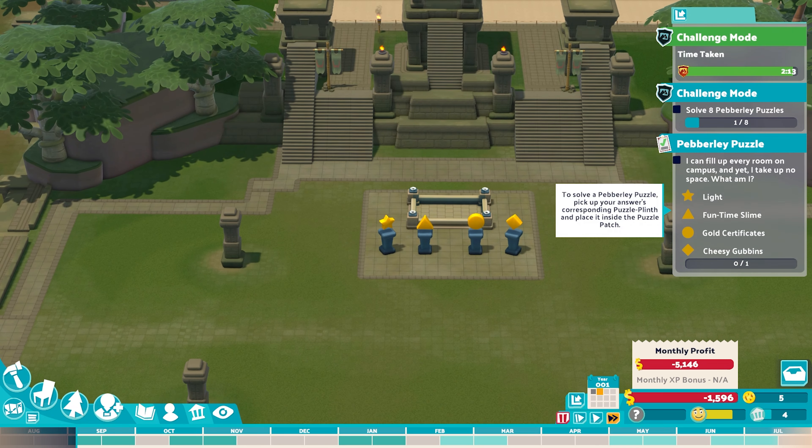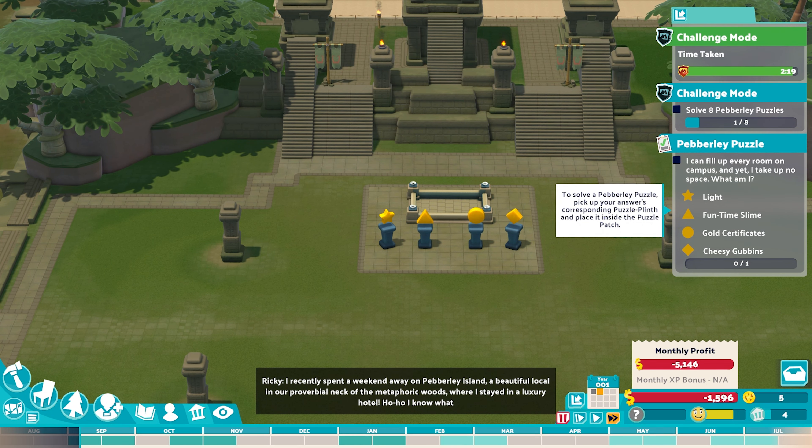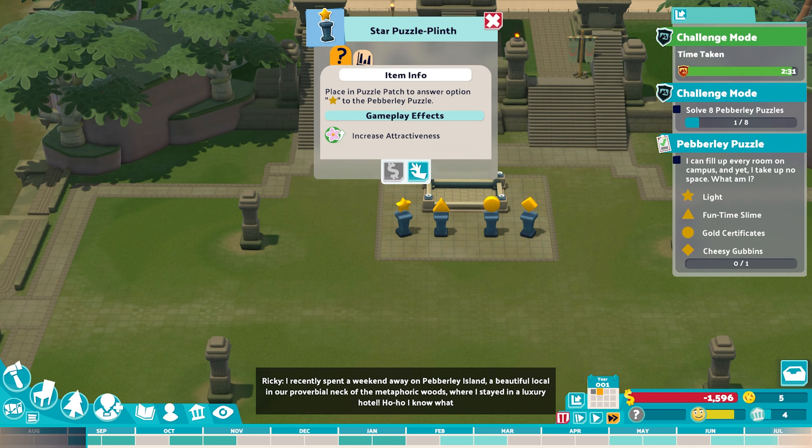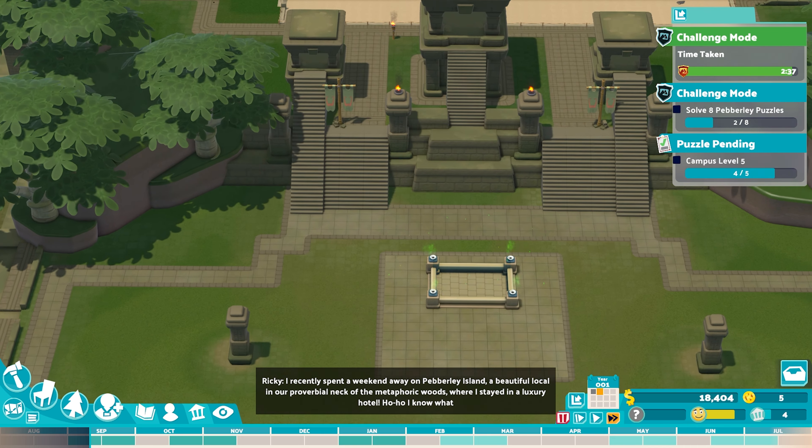We've dropped into debt, but that's okay because we have another riddle: I can fill up every room on campus and yet I take up no space — what am I? A light, fun time slime, gold certificates, or Cheesy Gubbins? Gold certificates if you're a veteran, that's absolutely a great answer — but the key here is light. Two out of eight already done and our dig sites are working.